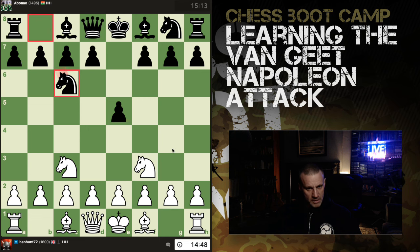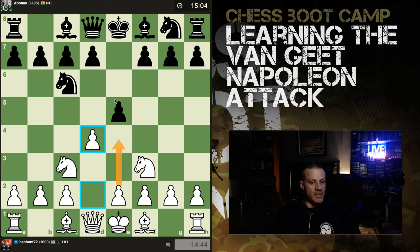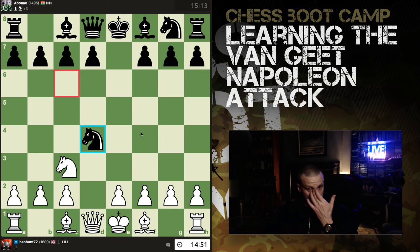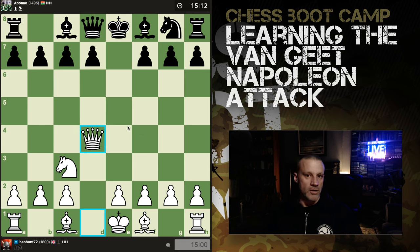I play knight f3 to avoid the Vienna — the Vienna is something I'm quite familiar with. And here I have d4. How many times is my opponent going to have seen this? Very rarely. So d4 is defended by the knights, defended by the queen. This is the Napoleon Attack in the Reverse Nimzovich — not the same as the regular Napoleon Attack which is like e4 e5, queen f3, something like that, which is dubious. I looked it up yesterday and couldn't find anything on it, and here black is clearly already worse.